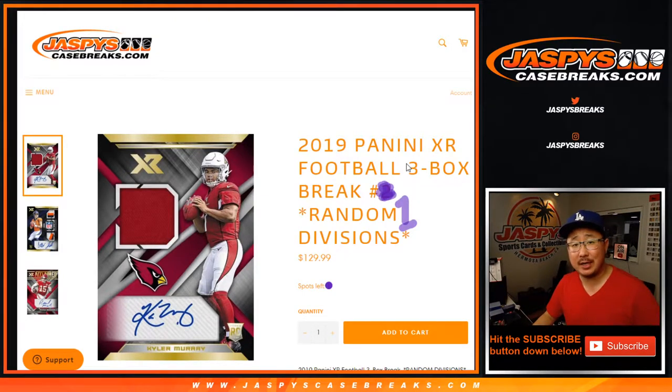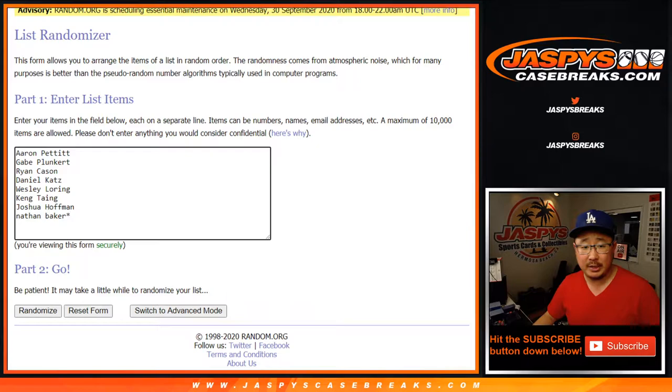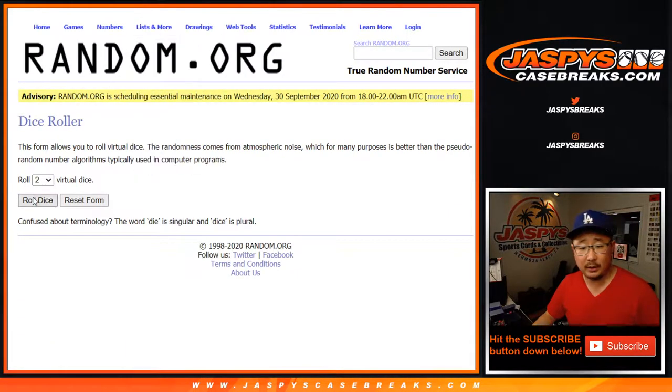Hi everyone, Joe for JaspiesCaseBreaks.com coming at you with 2019 Panini XR Football 3-box random division break number 1. The next one's already up as you can tell. All cards shipped, only 8 spots, everyone gets a division. Everyone remembers 2019 XR, right? Chasing last year's draft class. Big thanks to these folks right here for getting into it. There are the divisions right there — let's roll it, let's randomize it.